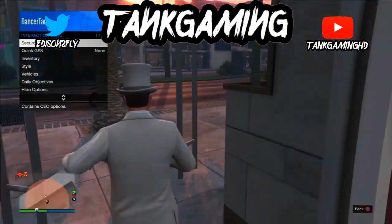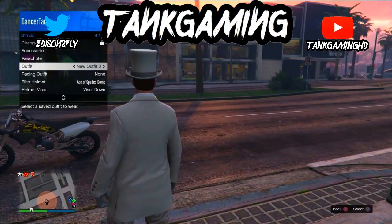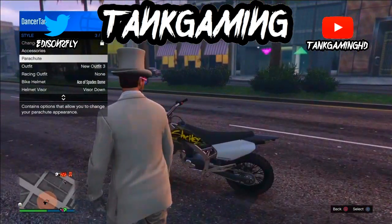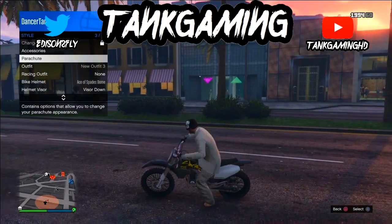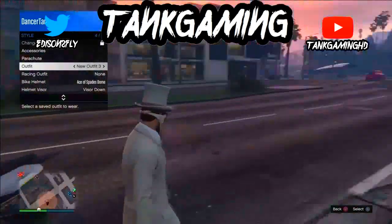Go to your interaction menu, go to styles, go to outfits, and hover over the outfit. Then afterwards, go on top of parachutes and hover over it. When you get on the bike you'll see it put on the helmet, and as soon as he takes it off you have to click on outfits.